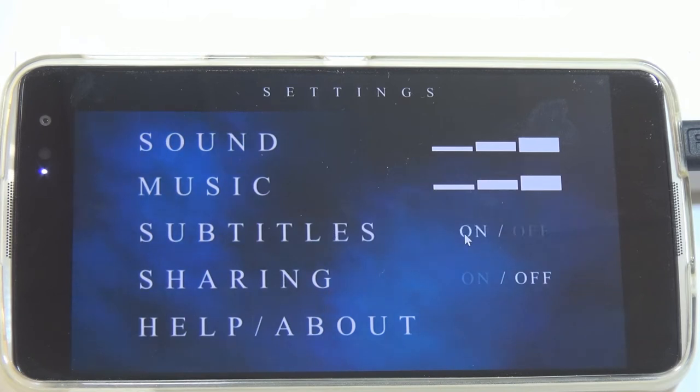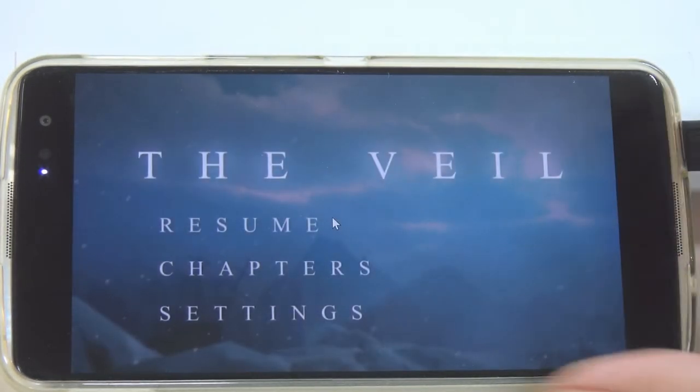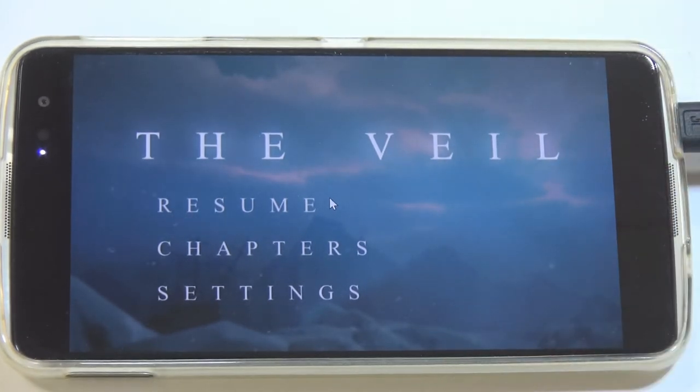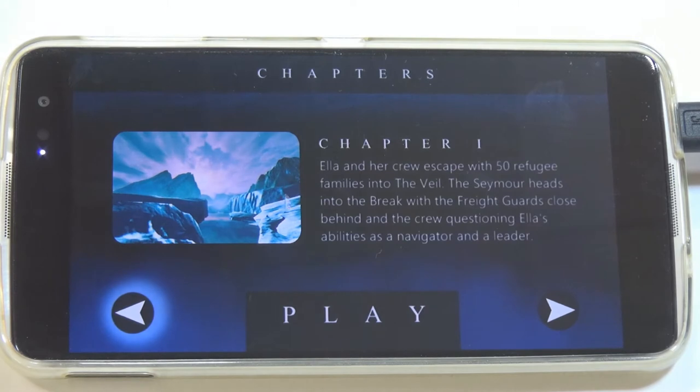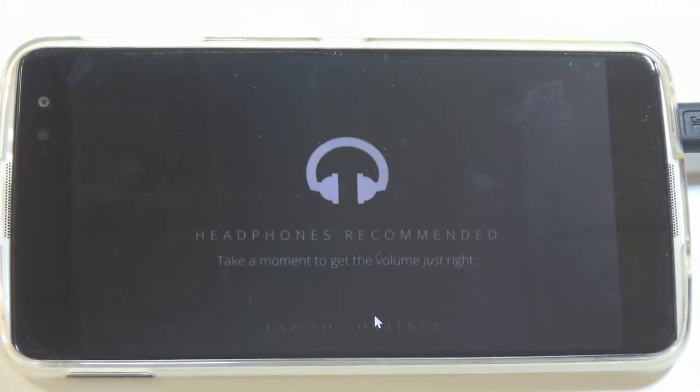We have a couple of different options here — let's activate the subtitles, that might be helpful. Other than that, let's go back out of this menu and go to the start menu again. We are going to go to Chapter One — put on your headphones.